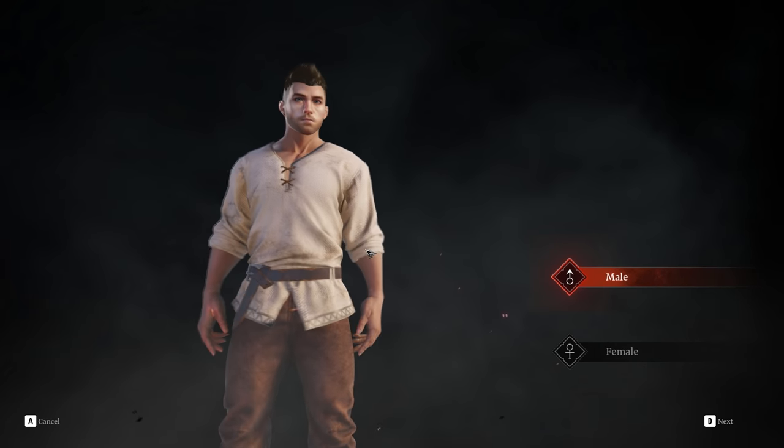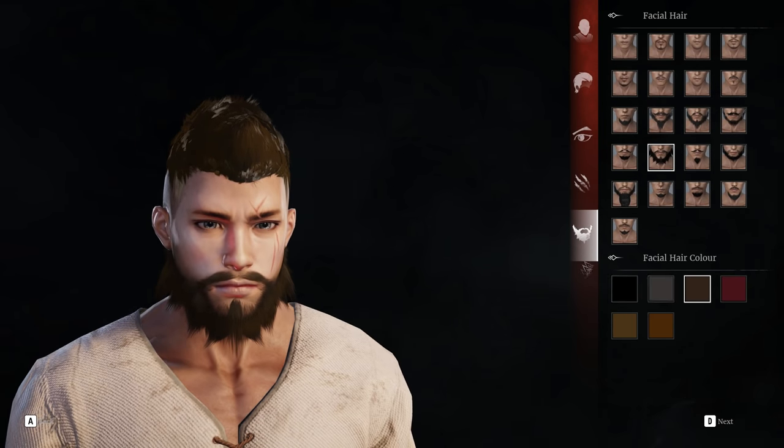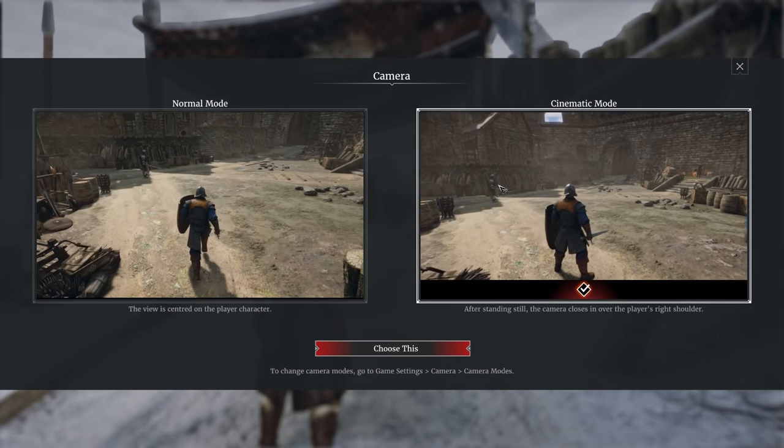After that you need to make a character, but unlike the last time I played this game, you can't pick a weapon during character creation. After a short cinematic you're spawned into the world and need to choose between normal or cinematic camera type.